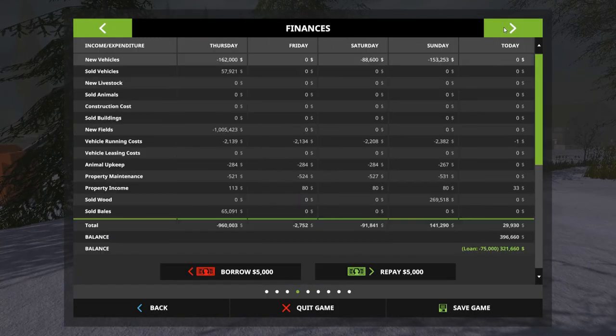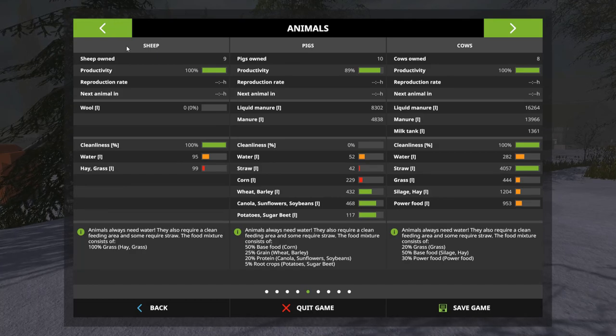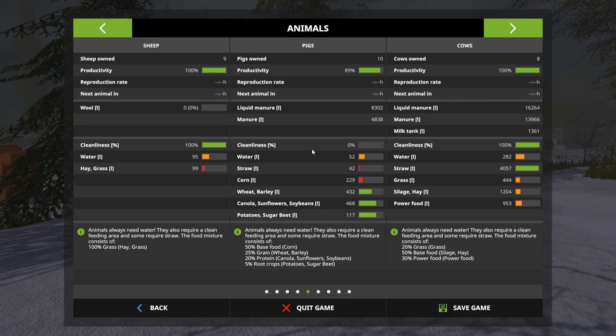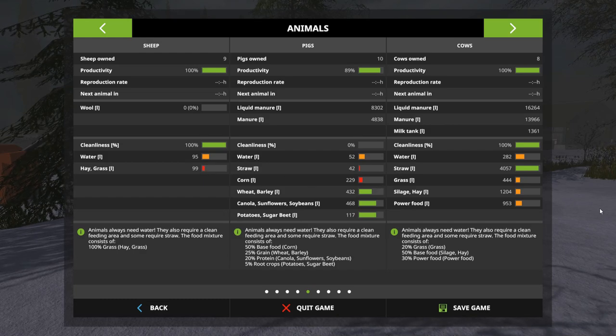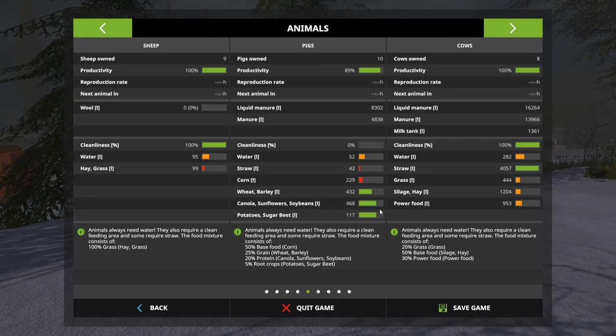Let's take a look at the animals and what they all need. Since last episode I did fast-forward time through the night — skipped the night and fast-forwarded until it was light in the morning. During wintertime in the game it takes quite a bit longer to get light; it's around 9 o'clock before it starts getting light. They need water across the board, hay or grass, and straw. I think the pigs are pretty good on the wheat and pig food.